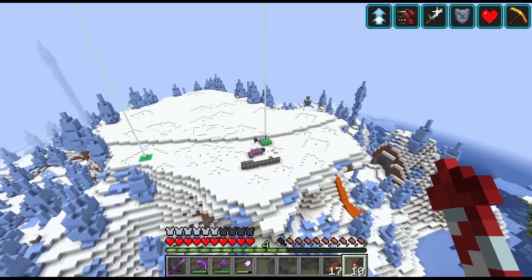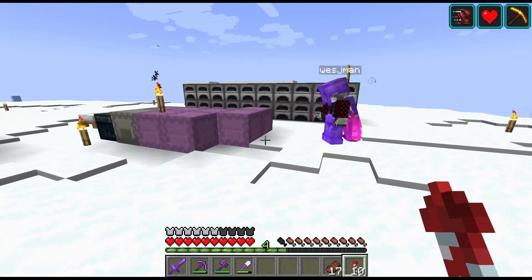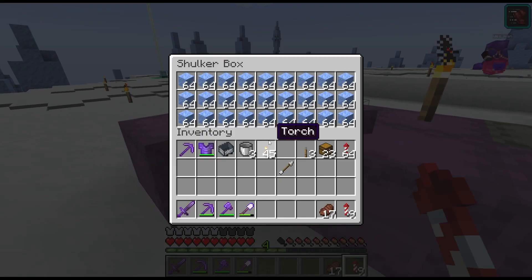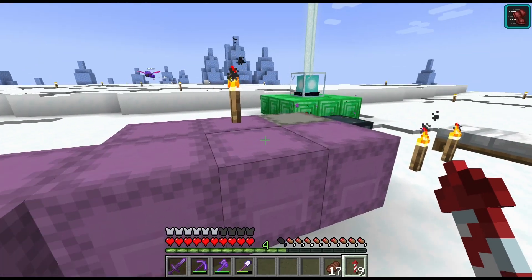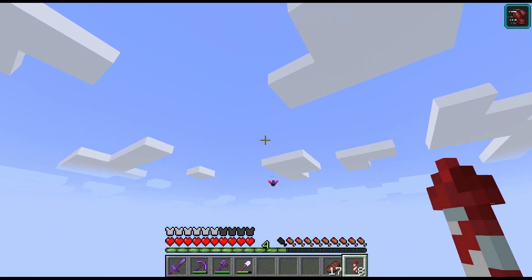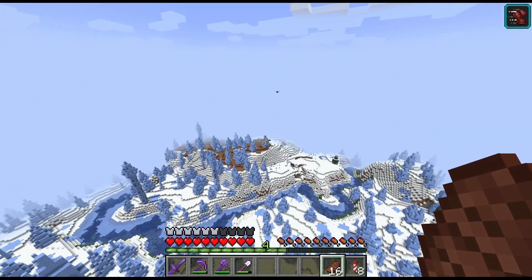Oh wow, look at this — what are you doing up here? Looks like he's cleared all this area out. I think he lined up this area over here too. Oh yeah, he made a bunch of snow out over here — oh yeah, I can see that.